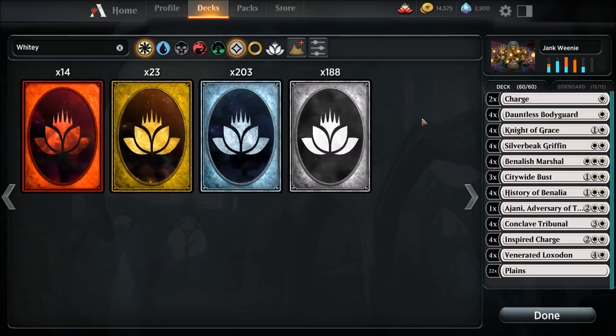So you're just getting started in Arena. You don't got a lot of rares, you don't got a lot of mythics. This deck is going to be great for you. Don't get carried away — I know you're looking right now and you see a Benelish Marshall and you see the Citywide Bust and you see the History of Benalia. Breathe easy. We got some answers for that in the sideboard. Let's get this thing started.